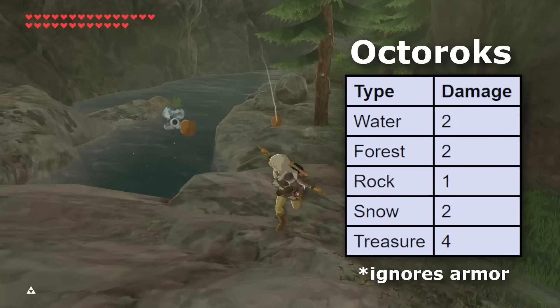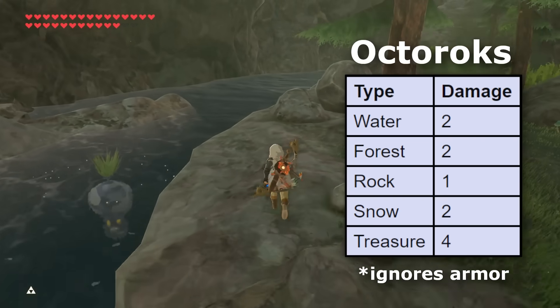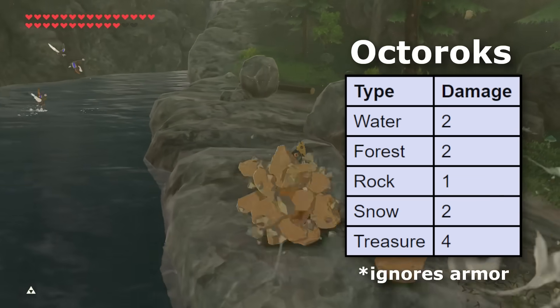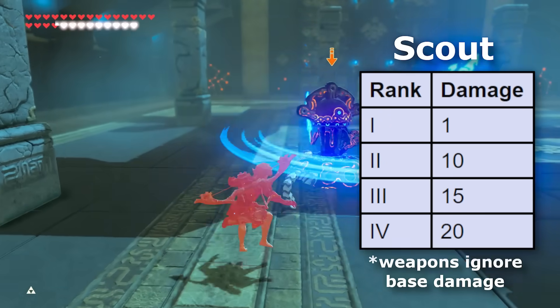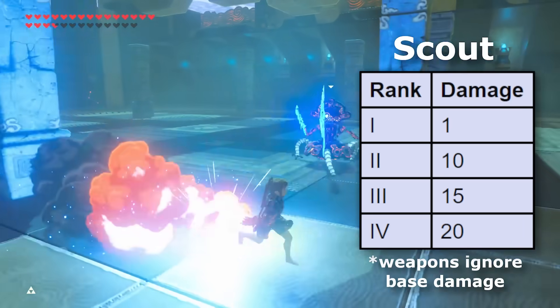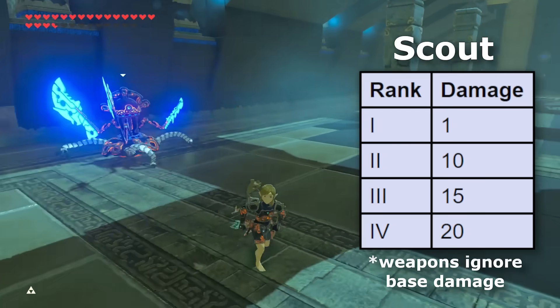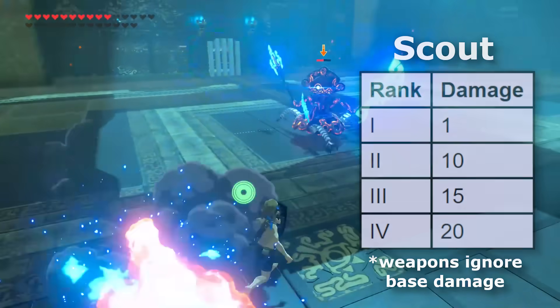A lot of the other enemies have specific rules that change how their base damages affect a player. Octoroks, for example, deal a fairly low amount of damage ranging from 1 to 4 depending on type, but their attacks are one of the few that ignore armor completely. And for the guardian scouts, specifically the ones with weapons, they completely ignore their own base damage when attacking the player and instead just attack with the value of the weapon they're using, as the base damages only apply to their standard beams and spin attack moves.